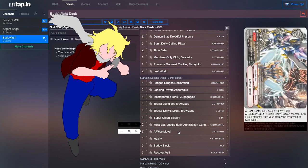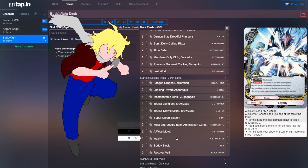You could also run A Wise Move — for paying two gauge and two life, call a size one monster from your drop zone by paying its call cost. Since we're putting Dangerous Vegetables into our drop a lot from our own effects and we're gaining a lot of gauge without much to spend it on, it's a good way to get them back and use up gauge.